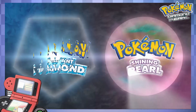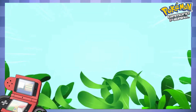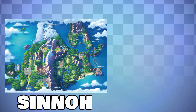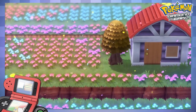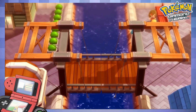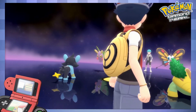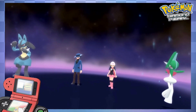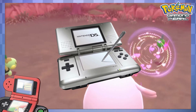Pokémon Diamond and Pearl is the fourth generation of Pokémon, and it released for the Nintendo DS in 2006. This generation is set on the island of Sinnoh, which is based on the Japanese island of Hokkaido. And like every other mainline Pokémon game, its story is relatively simple: catch them all, beat the gyms, defeat the evil team, and become the champion of the Sinnoh region. The main changes to the format came from the touchscreen at the bottom of the DS system, and even then, it didn't add that much.